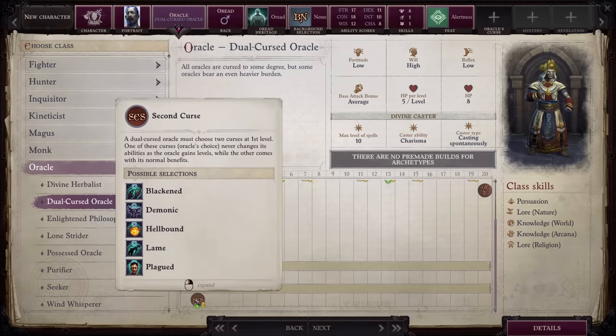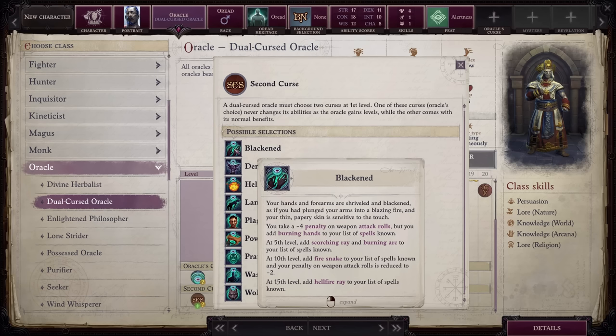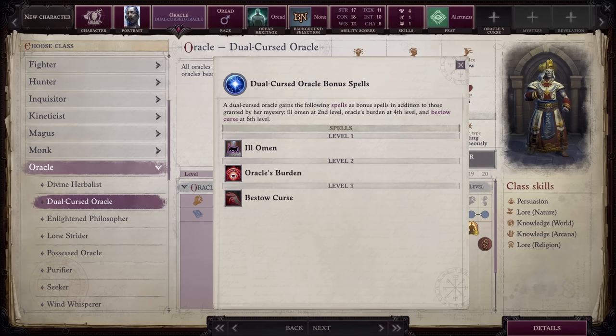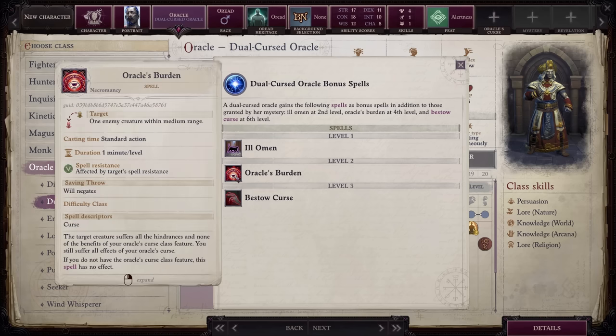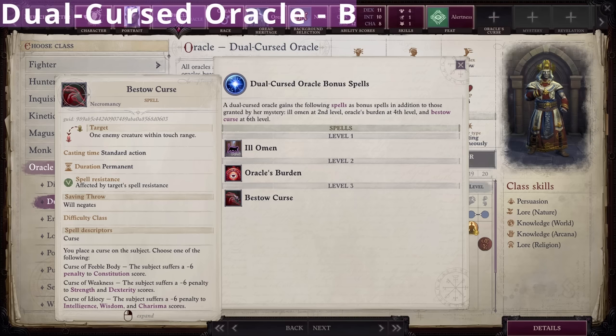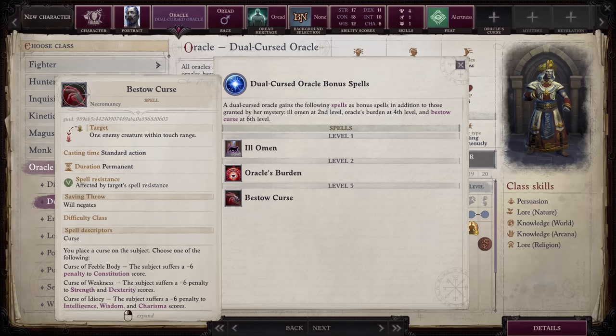Next up, we have Dual Cursed Oracle under Oracle. You must take 2 curses at level 1, and the penalty from one of the curses will not lessen as you level up. For example, if you take Blackened, then the negative 4 penalty on weapon attack rolls will always remain. In exchange, you get additional revelations at the 5th and 13th levels. You can also choose the Misfortune or Fortune revelations, both of which are triggered when an enemy rolls a natural 20 or an ally rolls a 1 — rare cases, so I'd probably use revelation options elsewhere. You'll also automatically gain spells including Ill Omen at level 1, Oracle's Burden at level 2, and Bestow Curse at level 3. Overall, I rank this class a B — some builds can easily take on 2 curses and benefit from the extra revelations, but for most characters the standard revelations are more than enough.